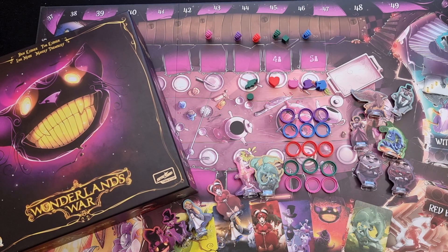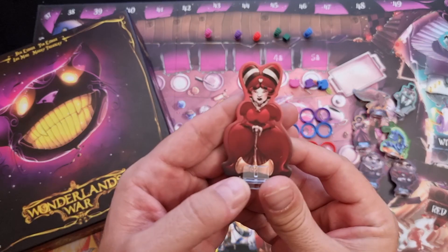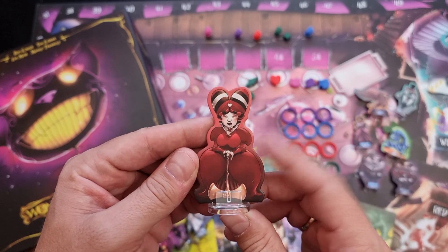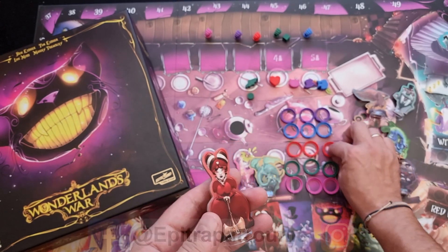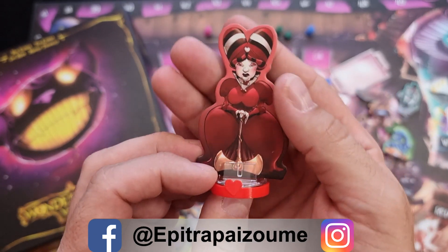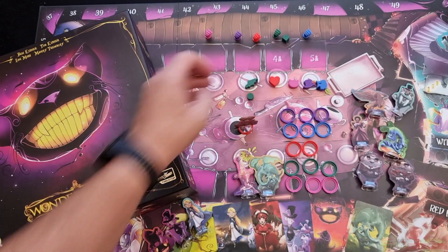One of the most common things with the retail version is that they don't have minis — they have these generic standees for the heroes. In order for you to be able to tell which standee belongs to which player, they have created these snap-on bases. For example, you can put this one on this character.